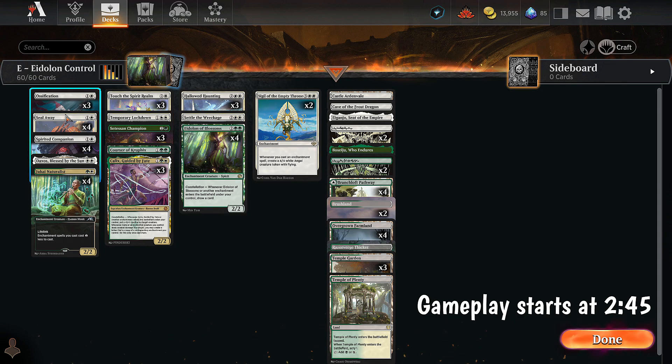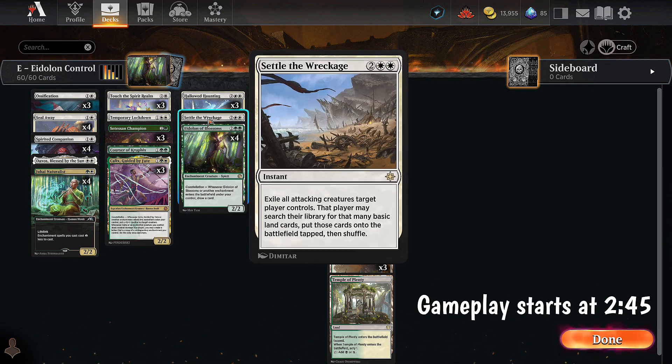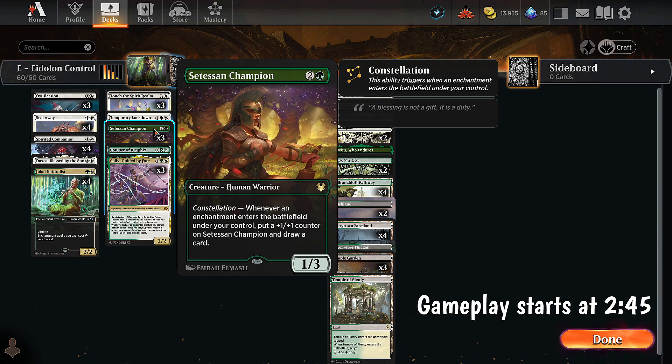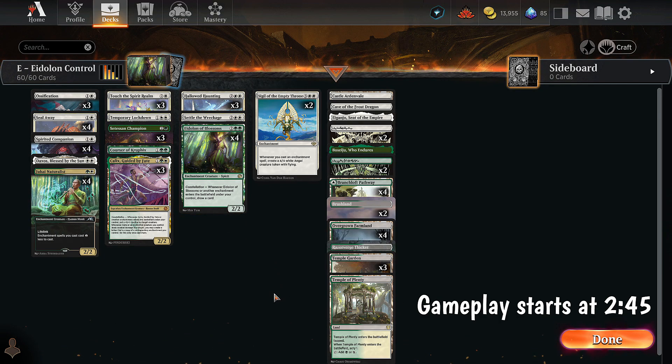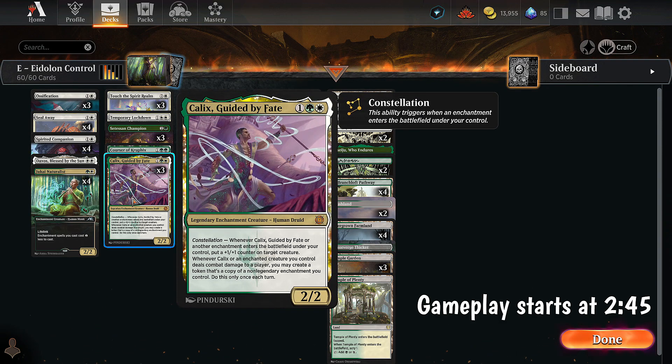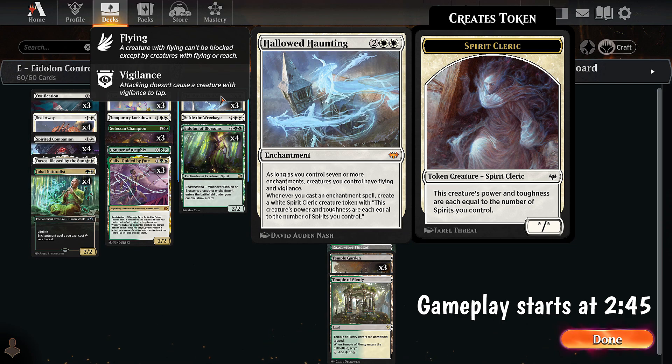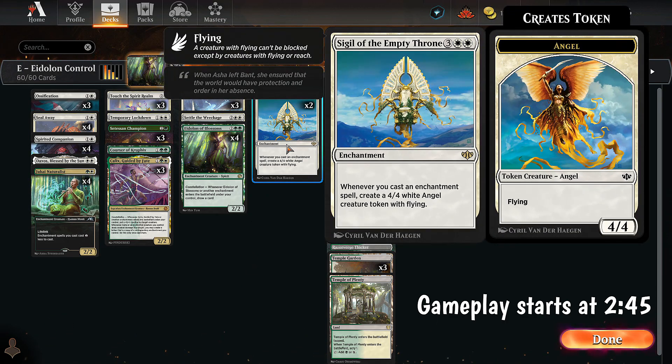Temporary Lockdown is kind of sketchy because it will exile our own things. We also have Settled Wreckage, which doesn't work with us at all. Then we have Satessan Champion — a 3 mana 1/3. Whenever an enchantment enters, we put a +1/+1 counter on it and draw. So we have 7 ways total to draw cards when we play enchantments. The way we win is with Kalix — also a new card, so we're kind of testing 2 cards.